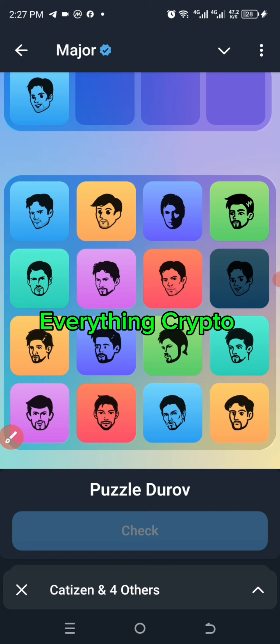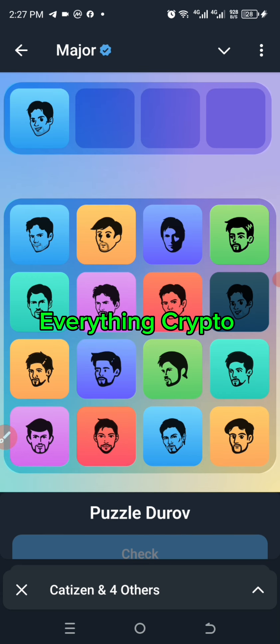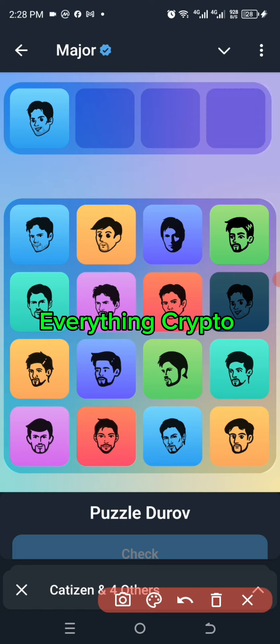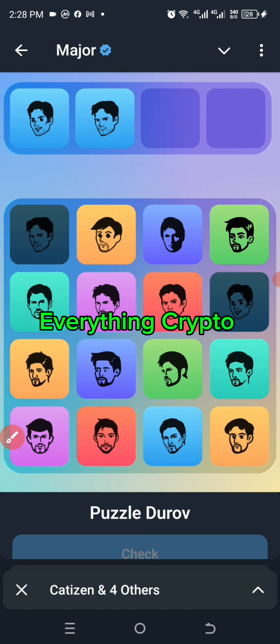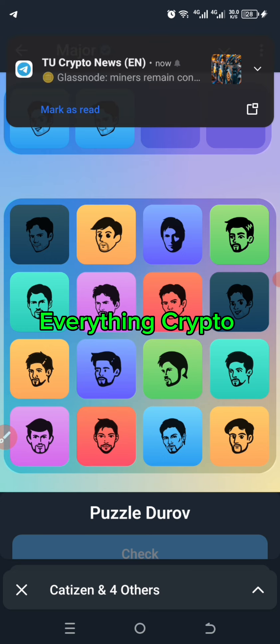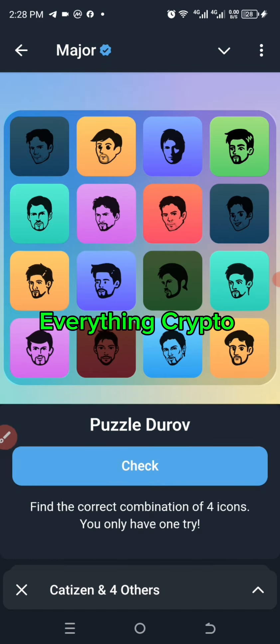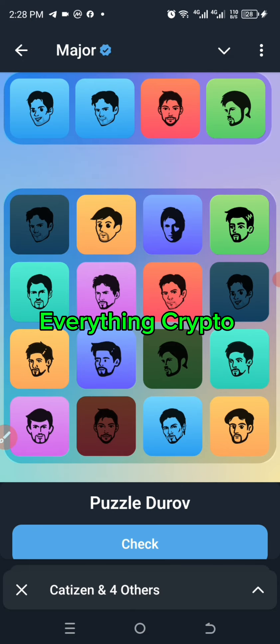The second one is number 1, which should be this particular one right here — let's click to get it. The third one is number 14, so we need to count one, two, three, four, five, six, seven, eight, nine, ten, eleven, twelve, thirteen, fourteen — we're going to click on this 14th one. And the next one is the 11th one: one, two, three, four, five, six, seven, eight, nine, ten, eleven — we're going to click on this particular one.